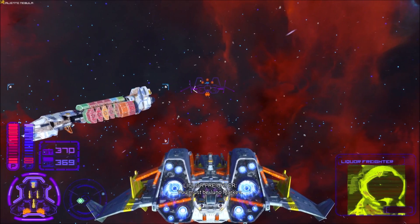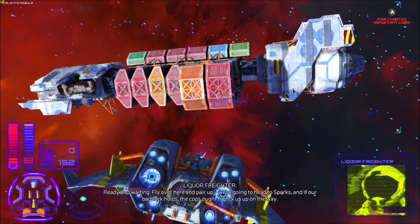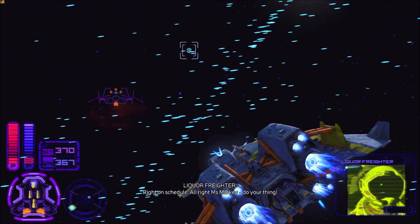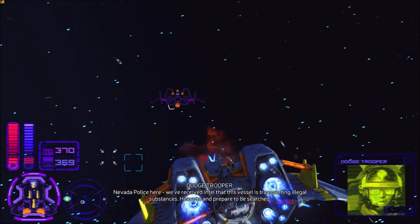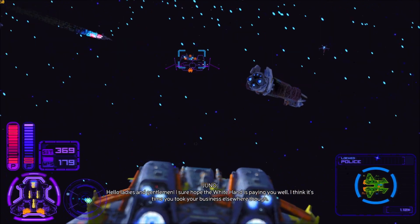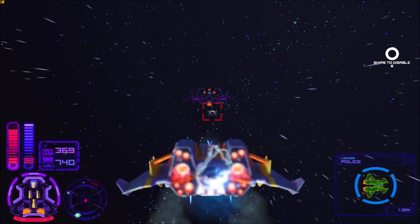Autopilot disengaged by craft proximity. The transport crew confirms: 'You must be Juno Markev.' They pair up and head to Sparks. Cops intercept almost immediately — right on schedule. Nevada police claim they've received intel that the vessel is transporting illegal substances and order the ship to heave to and prepare to be searched. The player fires back: 'I sure hope the White Hand is paying you well — time to take your business elsewhere.'